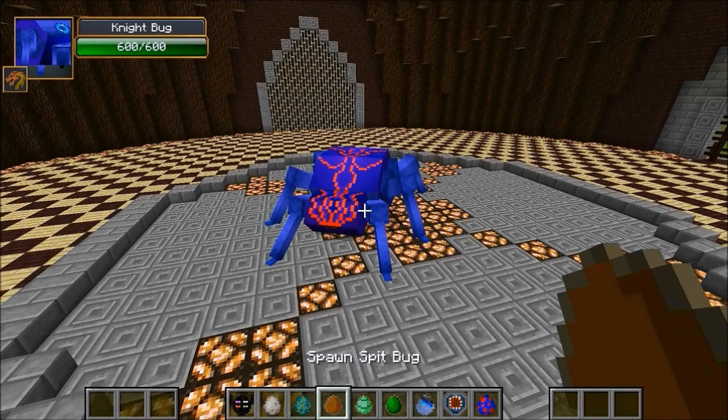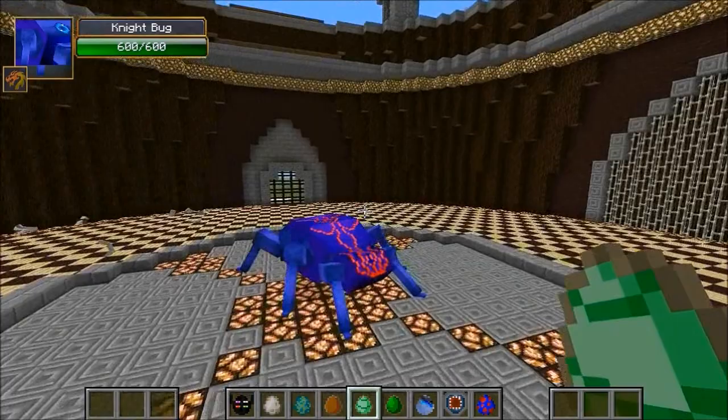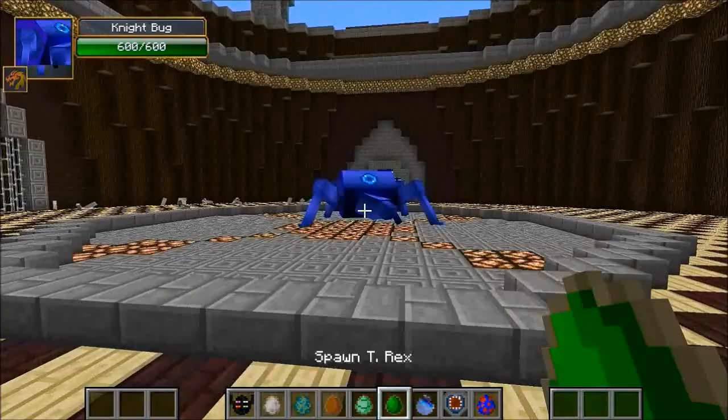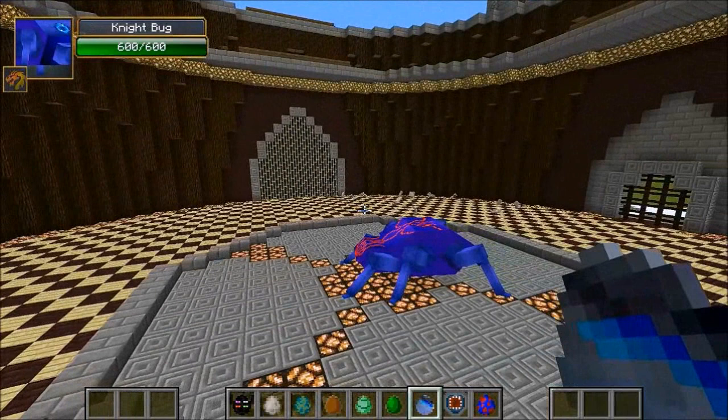For opponents we've got the Ender Golem, the Iron Golem, the Mutant Zombie, the Spit Bug, and even the Mantis. I know last time I had a bug battle everyone was like 'Pat, you didn't use the Mantis' — today we're gonna do it. I hate this thing, it makes the most annoying noise. We also have the T-Rex, so giant dinosaur against giant bug, and the Cephadrom to finish it off.